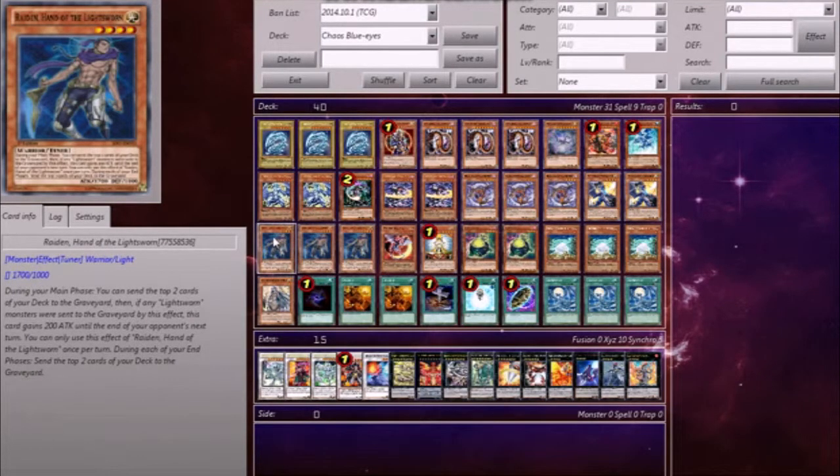Three Raiden, because we really just want to mill to the graveyard. This deck is really dependent on the graveyard — Macro Cosmos and Dimensional Fissure just destroy this deck to the point where it's unplayable. I play Raiden over Lyla or any of the other Lightsworn monsters because I don't want to have to wait until the end phase. Main phase, mill the top two, start my plays.